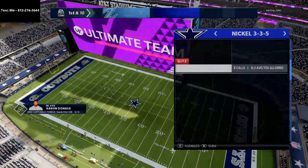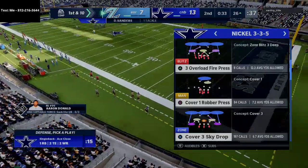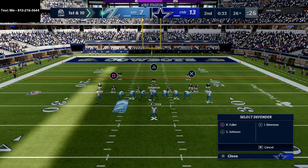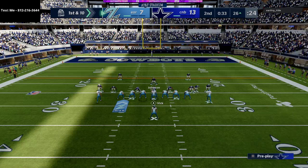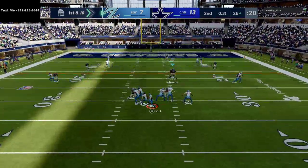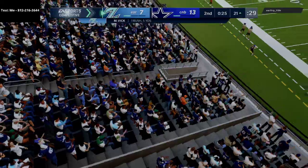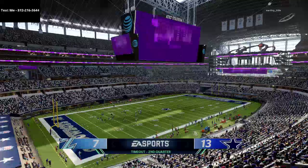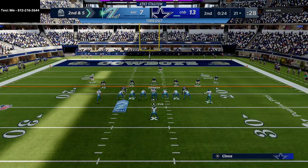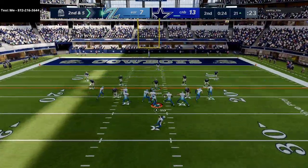We're just going to go with a standard coverage here. The reason I use this formation as my base is it affords you the ability to do some of the best things in the game as far as pass defense. He might be on conservative — he just took his last timeout. I'm going to run Cover 2 if I can get my adjustments off. He has to throw everything, so our job is just to keep everything in front of us.